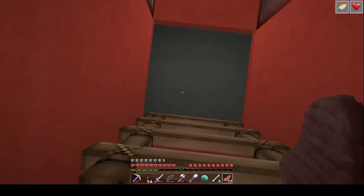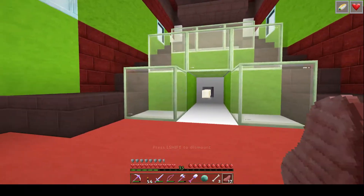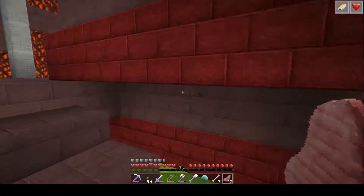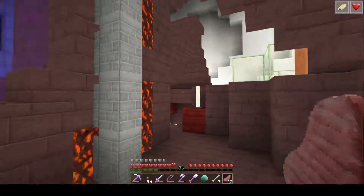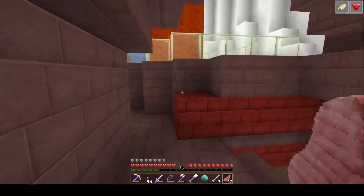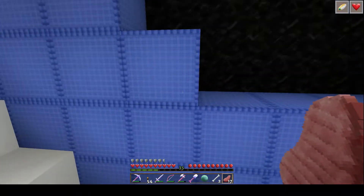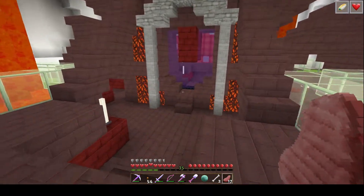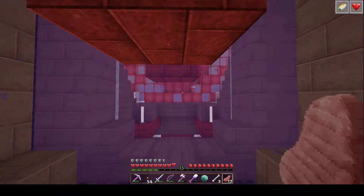Here is the red nether brick, which looks very much like red nether brick. The magma blocks — I like the look of the magma blocks. Let's go around here so we can see some of the blue wool. Sortex blue wool always has those little borders on it.